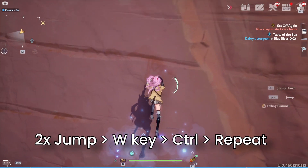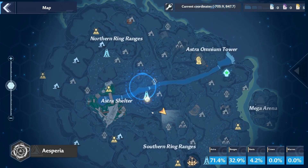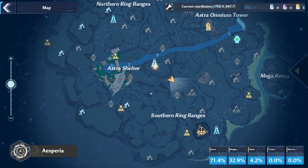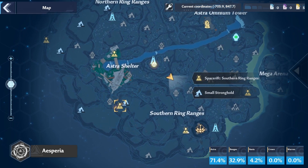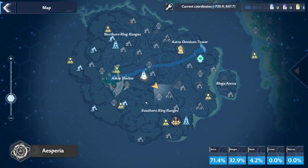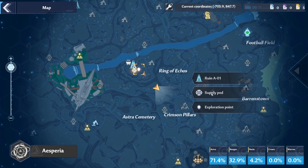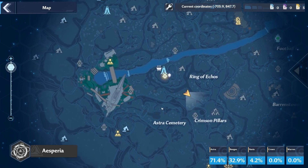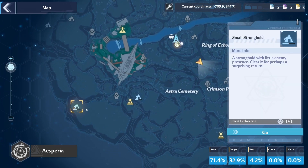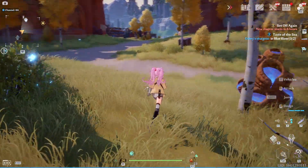Number four is to fully utilize the map. Unlike Genshin Impact where you almost never see chest locations on the map, Tower of Fantasy lists out most chests on the map, which makes exploration a lot easier. Make sure to pay attention to the map while exploring and mark down chest locations so it leads you directly to the chest area.